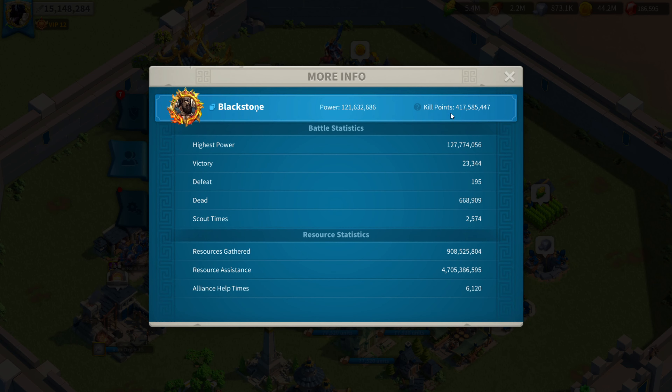We already know that he has 400 million plus kill points and 120 million power. And the funny thing is it's not the kills or defeats that stand out — this guy gathered less than 1 billion resources, but his resource assistance is nearly 5 billion. And remember, the account is not even 100 days old.